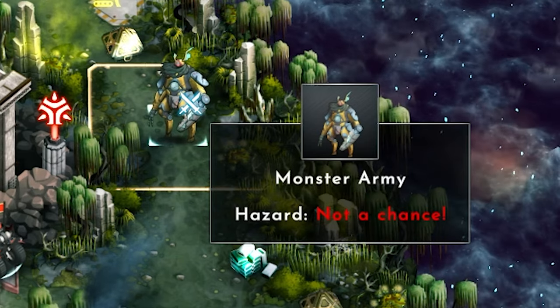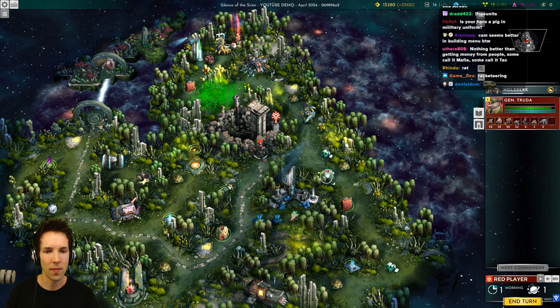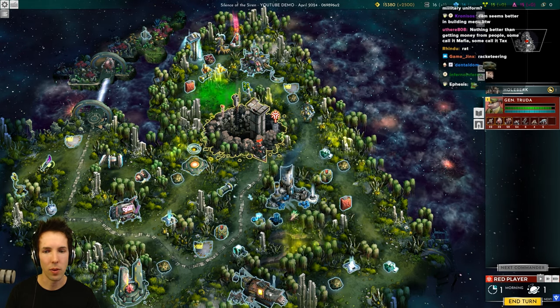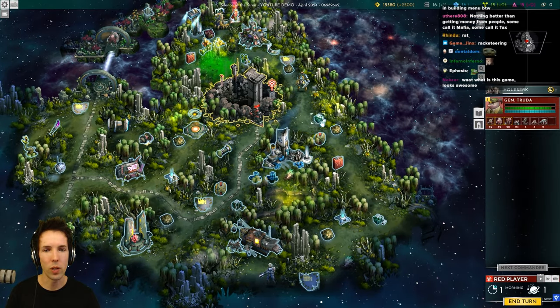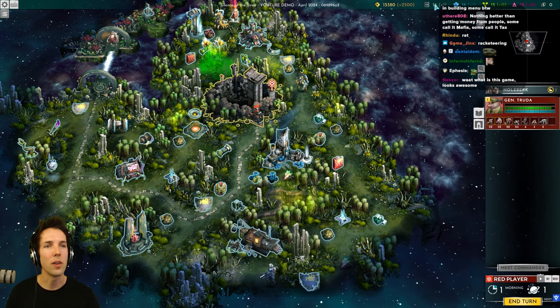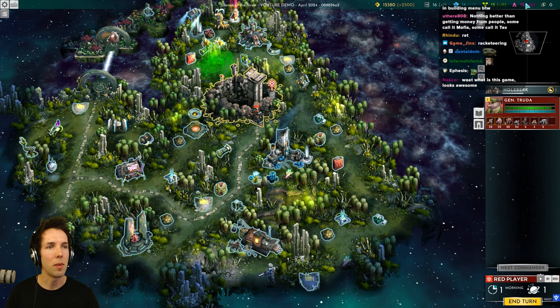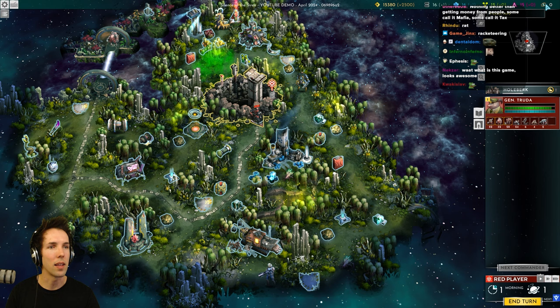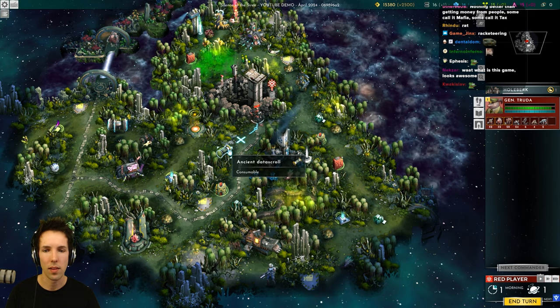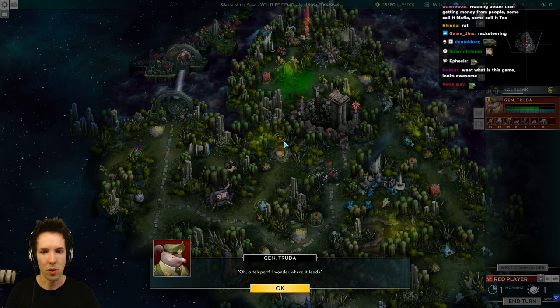When you hover over an army, it shows how much of a chance you have against that army. When you hold Alt, you can see which parts of the map you can interact with — resources like ARA coins, Limerite, Alloy, Biomass, Radiant, and Fusion Core. There's also a teleport down here. I wonder where it leads.